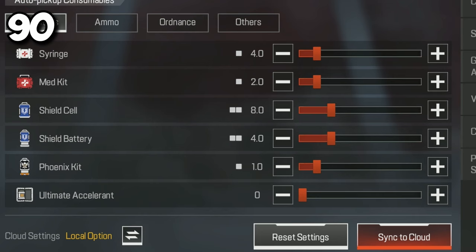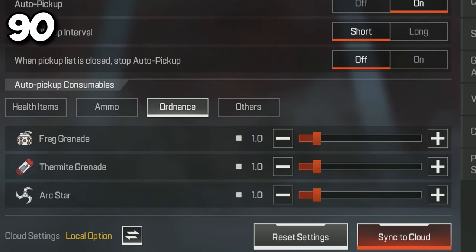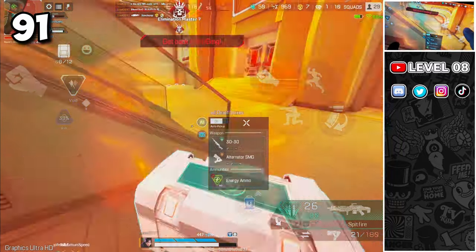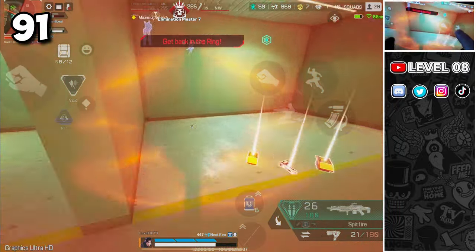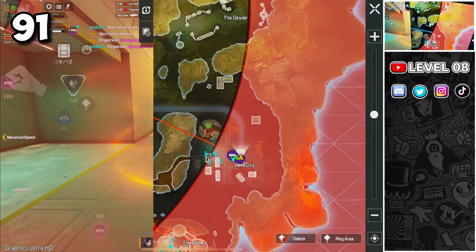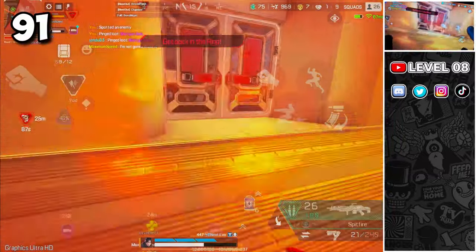If you can't decide on the quantities of items in your bag, keep the ultimate accelerant and vault key at zero and only pick them up manually if you think you will need them. Zone 1 and Zone 2 will not do as much damage as you think, so don't be afraid and try to flee at all costs — you could run directly into your enemies. If the situation is chaotic, you can stay in the red zone for a while, or even loot there, as you will have plenty of health and time to return to the safe zone.